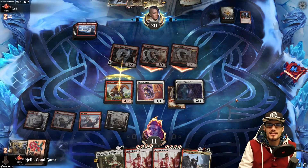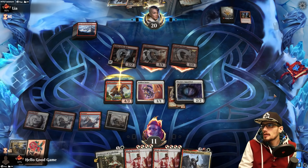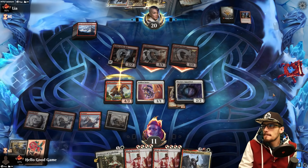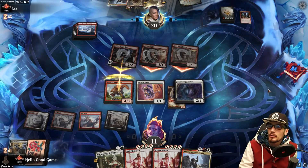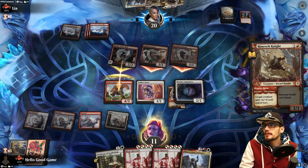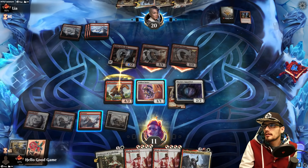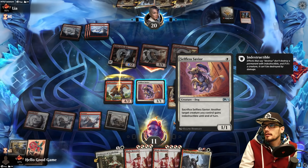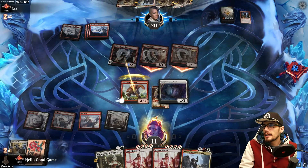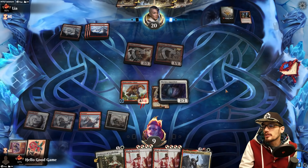We have Savior for indestructible — I think their best bet is probably to play our own Winota against us here. Yes, let's see how it ends out. They're really thinking about it. Okay, so they're going to play the knight. I guess we keep the Giant alive — we could have chump blocked. I didn't think we were actually going to need indestructible there.